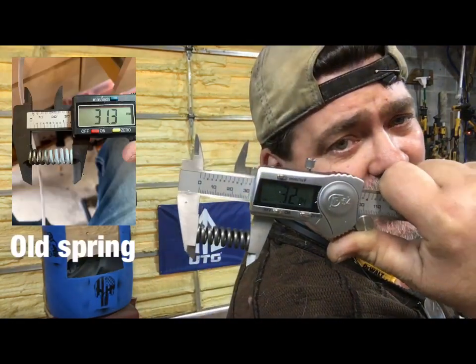I've run into this problem a lot — brand new FSC, put it all together, go to shoot it, low numbers, way low, 30 FPS low, can't figure out why. I'll rip all through it, found out the problem happens a lot: velocity spring too short. From the factory, it's a factory thing. It should be around 30 to 32mm, and I find the other ones a lot smaller, just not getting the power, losing a lot of FPS.